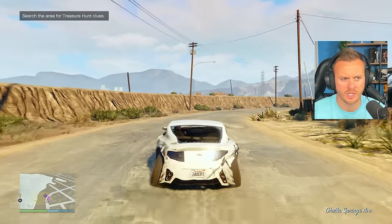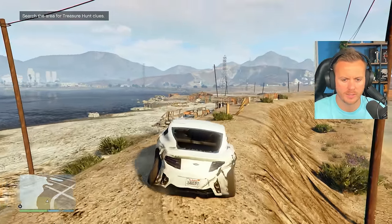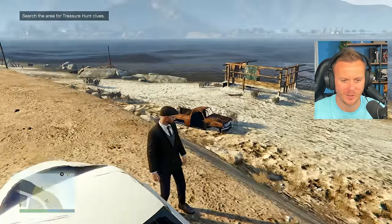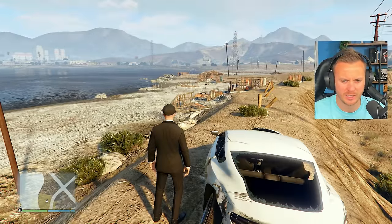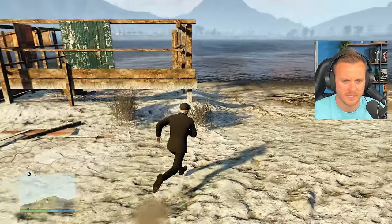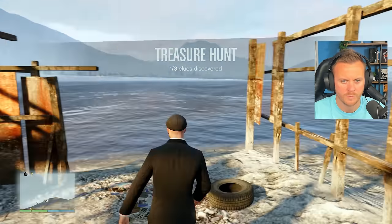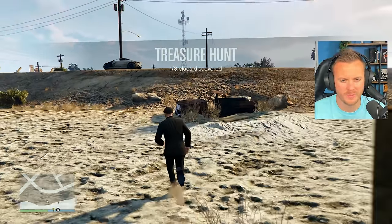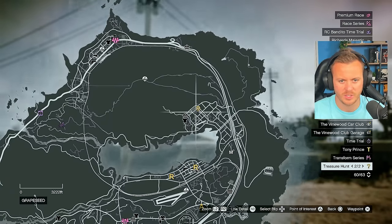Here we are at our first location. We're not giving up on this car, by the way — greatest car I've ever created. The location is going to be in here — it's got to be right here in this little area. We've got a shovel. One of three discovered, two more to go. One of them is fairly close, one we have to go quite far away. Let's move on to the next one. Here we are at our next location. The tree — it's an empty box.